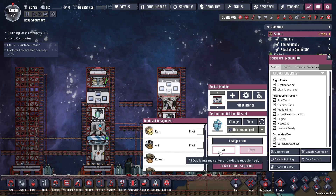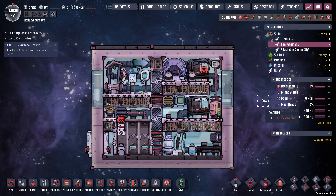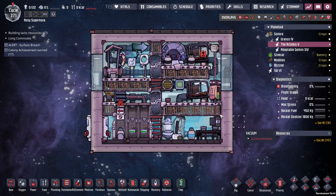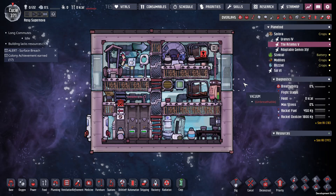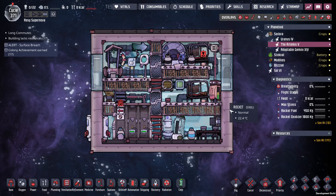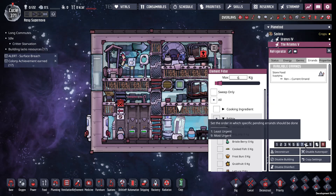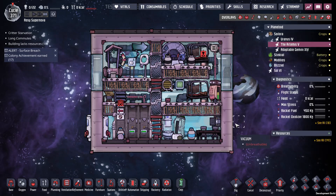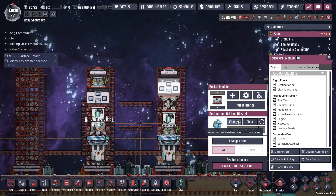It sometimes sucks in Spaced Out when you take somebody like your mechatronics engineer and send them to a planet, then realize you don't have them on your main planet. Before we do this, we need food - we're going to go with six and see what happens. Thank you for reminding me that having multiple cooks is a good thing. In the base game you only have one or two cooks total, but you kind of need a cook for every planet where dupes are gonna stay. Yep, so the route is set.